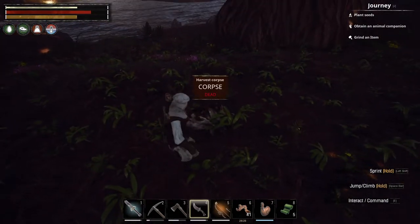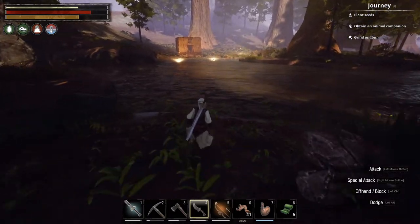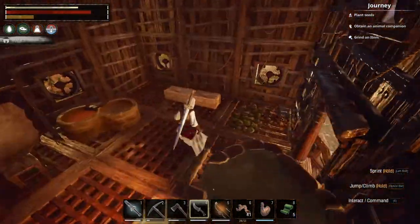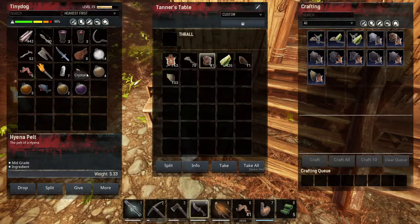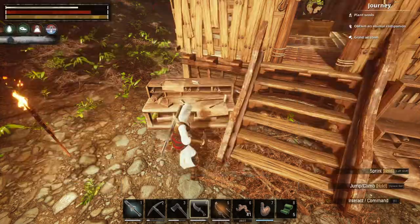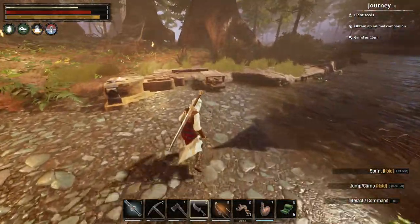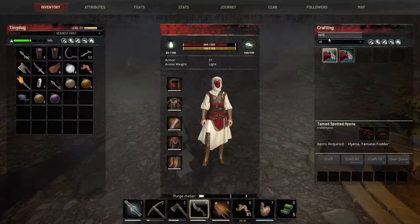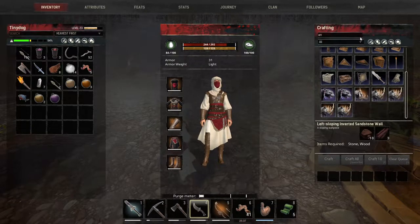This weapon is good. I'm going to iron those now. Catching fish — doing pretty good. Hyena pelts, wood. Definitely need more stamina. What can we make so far? Let's look at the taming. Is it called a taming pen? It's called... animal pen?